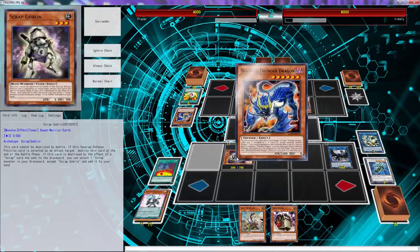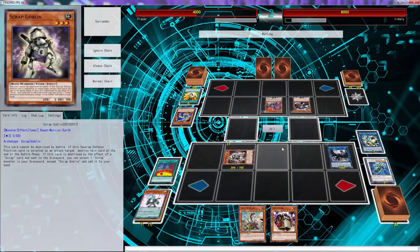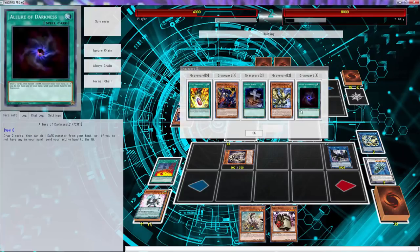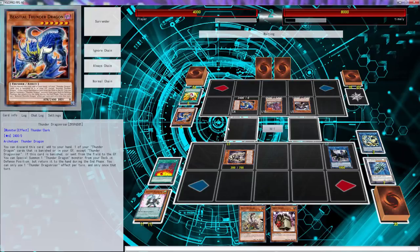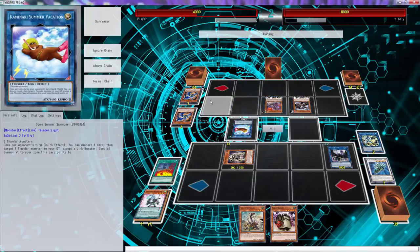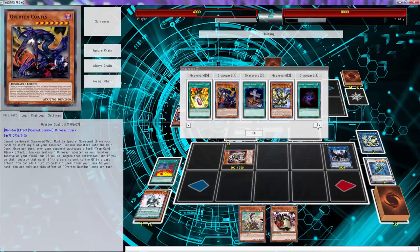I'm gonna figure it out. But for right now, we're just gonna lose. You probably should just be going second, you know what — I think that's the best part of this deck, to just go second. I'm just gonna do that next game. We just can't win going first. Going first is just not advantageous for us unless we draw like Infinite Impermanence or something. Oh man, this is gonna hurt. Wait — what did he special summon? Bolts off of a bolt? Why didn't he get Dragon's Matrix? Why are you doing all that — you know the game is over.